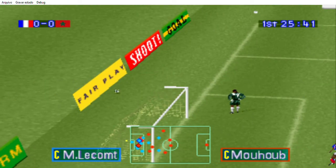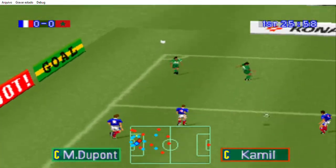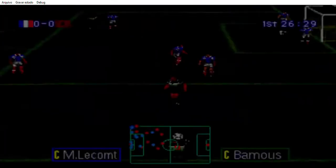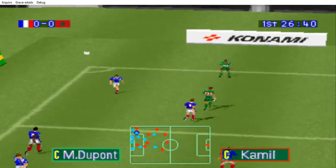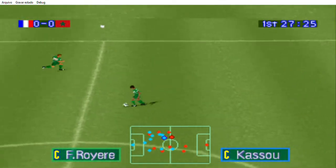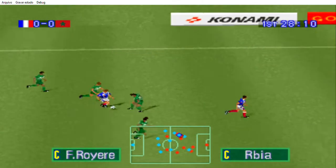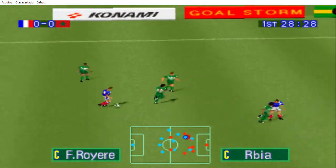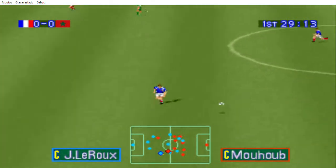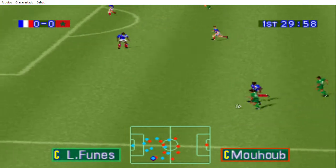Keeper fumbles. Oh, how did he keep that one out? Kick coming up — there's a man loose in the box. It's gone deep into the box. The ball is out of play. Morocco takes the throw. We're one minute into the game and still no real breakthrough. Good run by France.